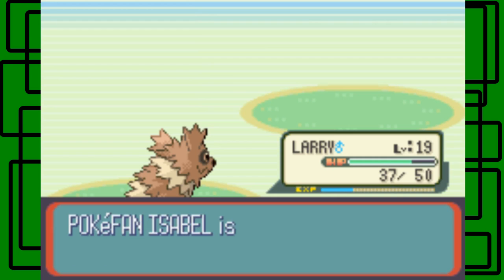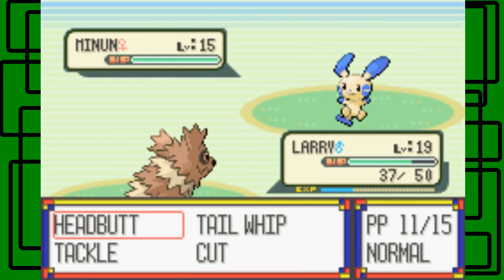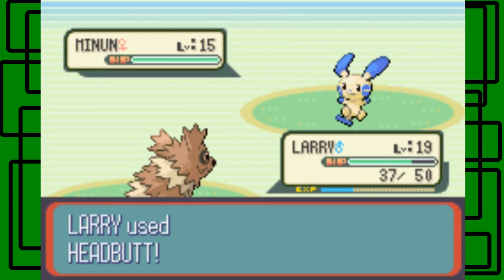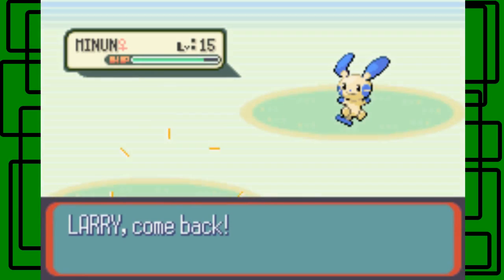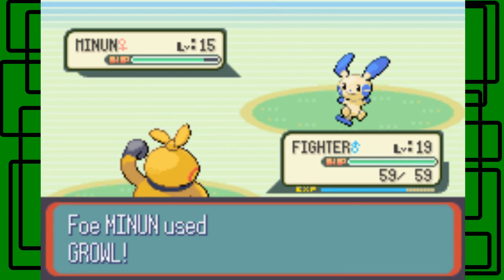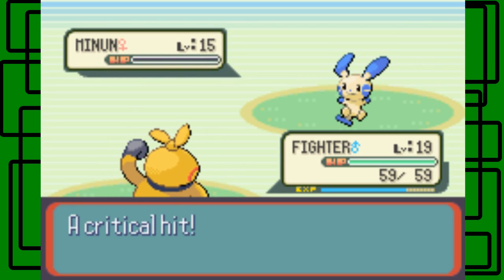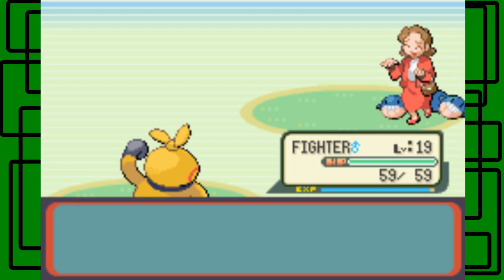Larry is now level 19 and evolves at level 20 into Linoone, so that's pretty cool. Here's the Minun. Let's go for Headbutt with Larry. I won't run down Larry's attack stat so I'll switch out to Fighter. Let's go for the Brick Break. I could have gone with Fake Out - that would have been more effective, but whatever. We defeated PokéFan Isabel. Thanks for the 1,200 PokéDollars.